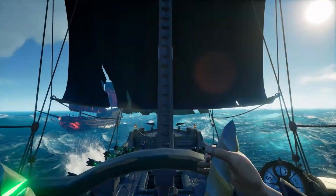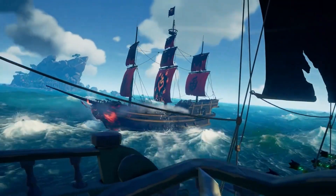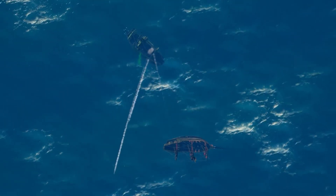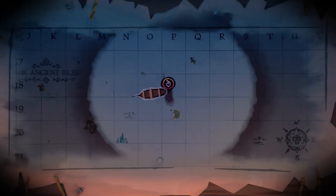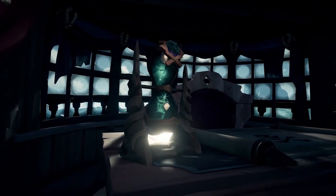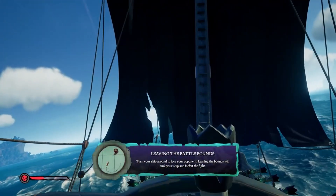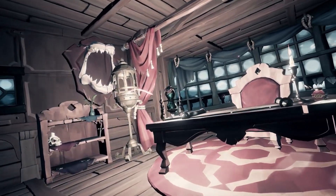Once the game does find a match for you, your ship will begin ascending up to the surface and then you'll be able to start fighting your opponent. Something to keep in mind: you only have a limited amount of space visible on your map. If you get near the boundary line, your ship will start giving you warnings. If you go too far or stay out there too long, your ship will basically be instantly destroyed — and you really don't want that to happen.